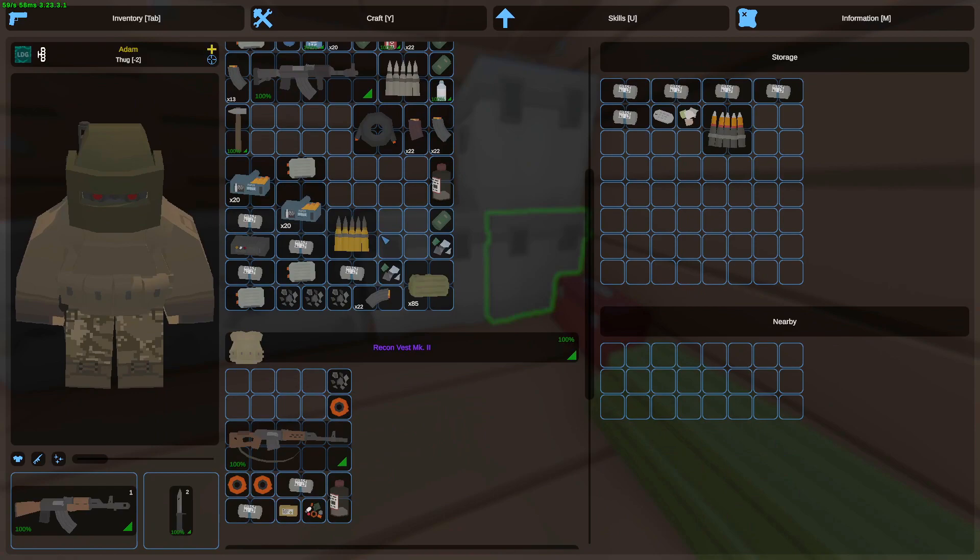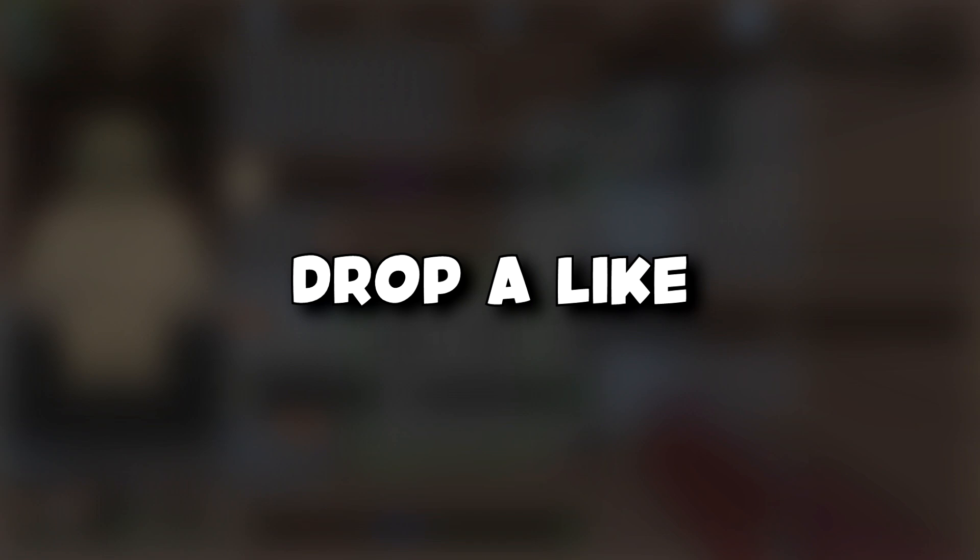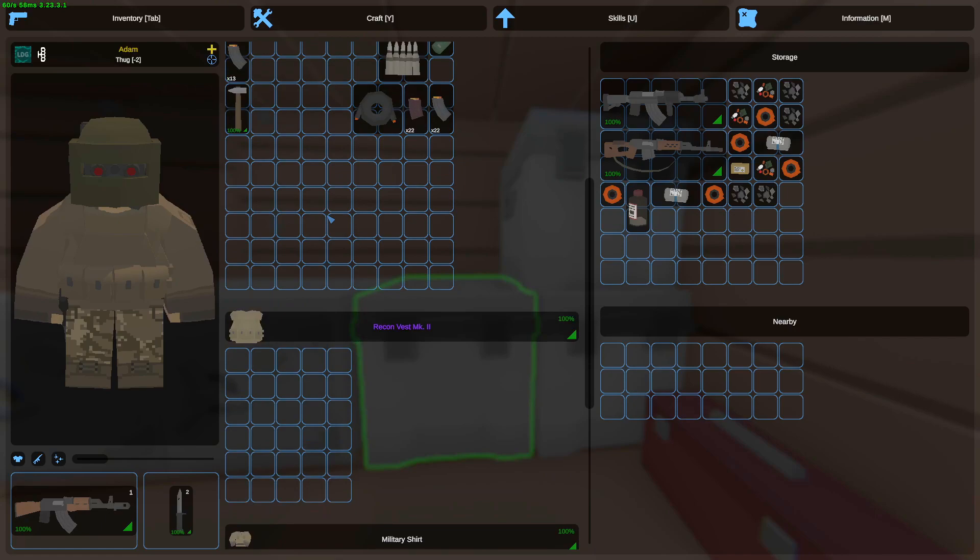Welcome to another Unturned video. Today I went on my own Arid Survival server with 2x loot and a fresh wipe a day before. This video we're going to do a ton of PvP, learn the new changes of the map since there was a big update, and progress through the map as well as doing a base raid. If you guys want to watch more videos like this, make sure to drop a like — let's aim for 500 likes. Subscribe if you haven't already; each one helps the channel grow a ton.